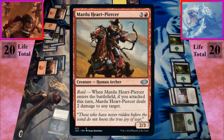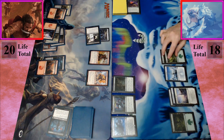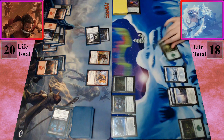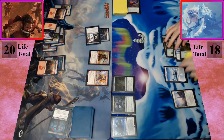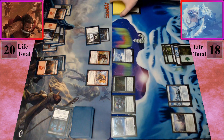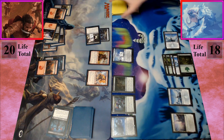I cast Mardu Heartpiercer. When Mardu Heartpiercer enters the battlefield, if you attacked this turn, Mardu Heartpiercer deals two damage to any target — I choose you. I pass the turn. I do not control a creature with power four or greater, so I don't draw an additional card. I'm going to cast the Abomination. When it enters the battlefield, I can scry one because of Mirror's Liege — I'll leave that on top. I'm going to use his ability to look at the top of my library and play a snow permanent off the top. I tap it and put a plus one plus one counter on it.